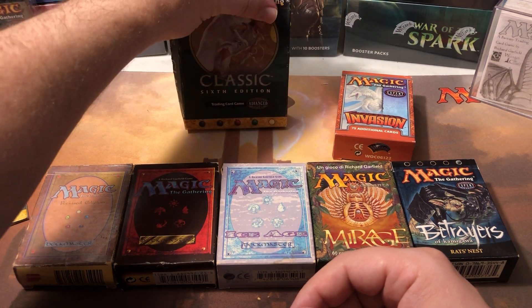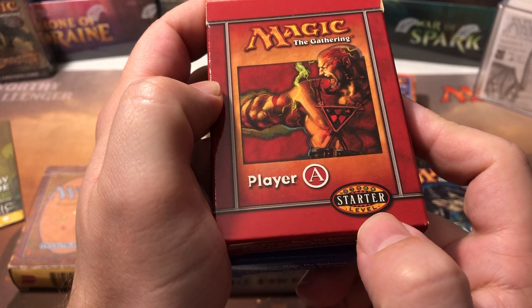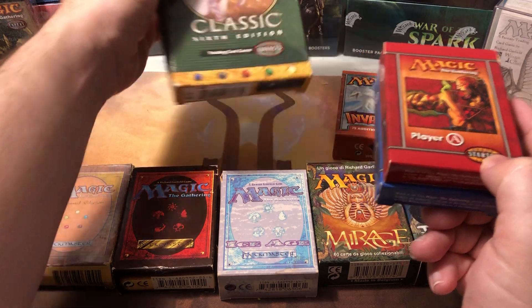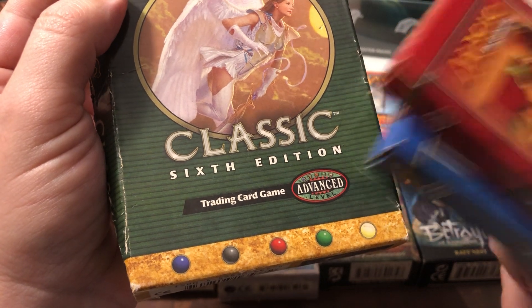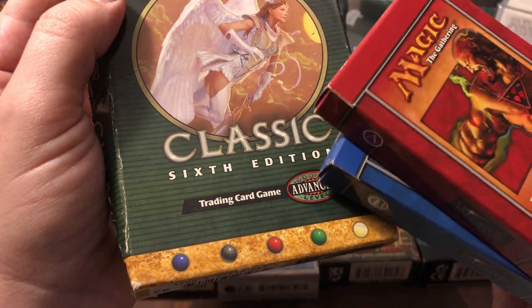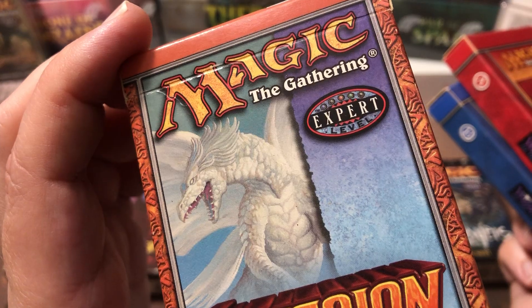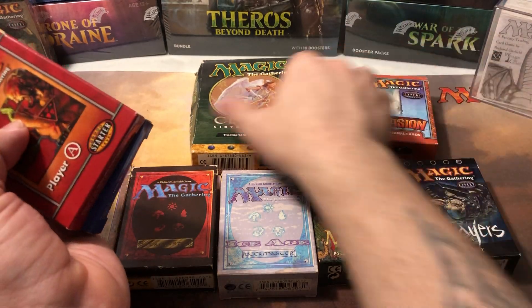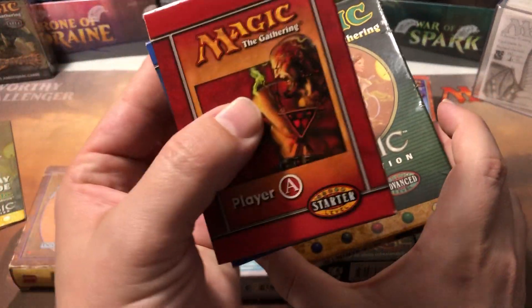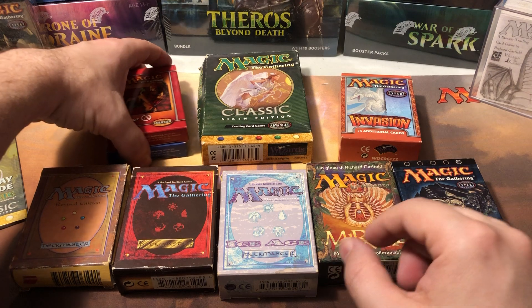That's where the 'starter level' icon came from. They had the core sets — Fifth and Sixth Edition — as 'advanced level' for more advanced players. The expansion sets were for the 'expert level.' So there you have it — that's why so many of these say 'expert level,' because they considered core sets as advanced and Portal/Starter sets as starter level.